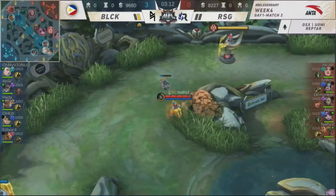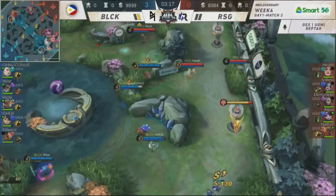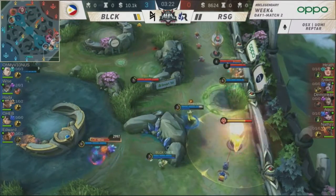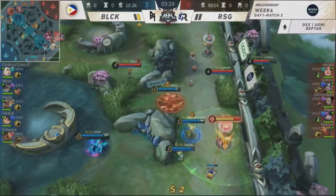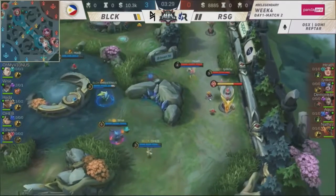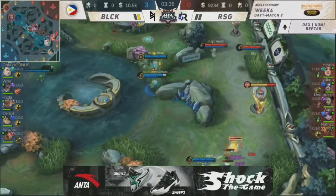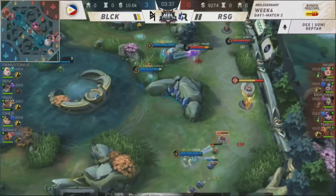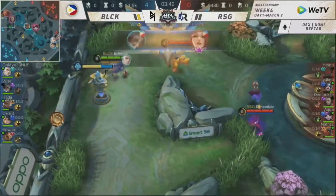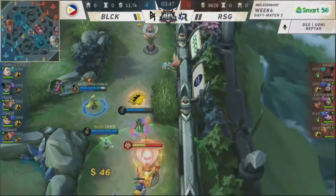RSG, they handled that incredibly well — that looked like it was theirs. I don't know if it's bad luck or just insane timing by the Queen. Blacklist seeing the potential of RSG right now, taking the early game. All they need is to stick with one another. Kill Heath. Iakno going out of the map — the advantage of wings by wings, that escape factor is just on point.